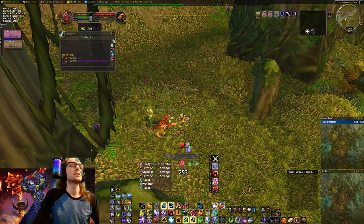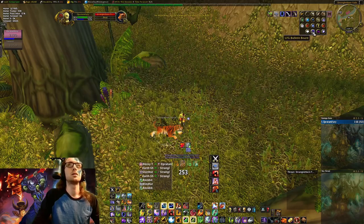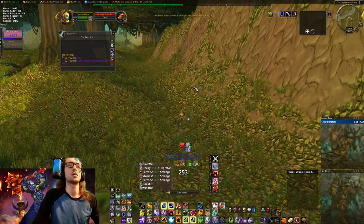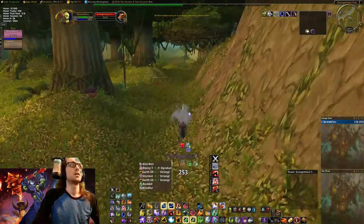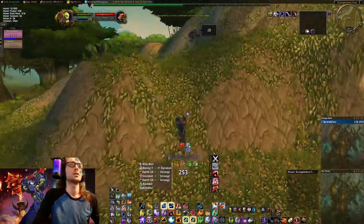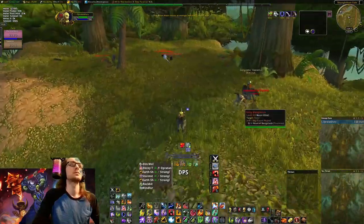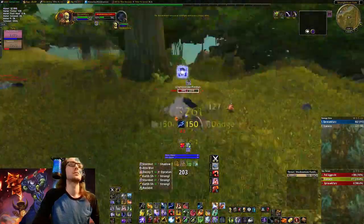WIM puts all my whispers in a little window. Just like all the other add-ons you can customize it. We're going to help this warrior kill this elite.